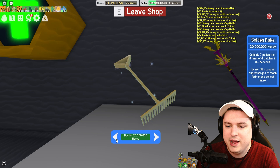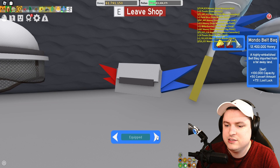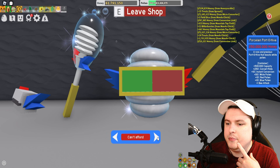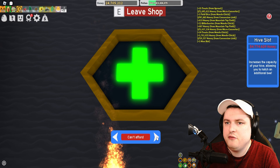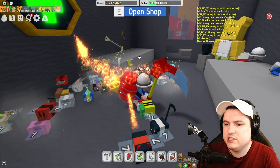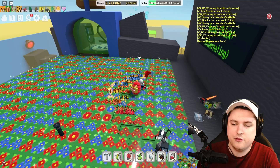Now we can buy ourselves some upgrades. We can actually even make the Beekeeper Boots. We already have the mask, but we cannot afford the Dipper. I'm going for a hive slot expansion — right now it's going to be 54 million. We have 20 million left, so I think we should get the Golden Rake too. We should craft the boots — now we have the boots. We need 10 more million, but at least we got a new gear upgrade and a new bee slot, which is perfect for that mythic bee we're talking about.